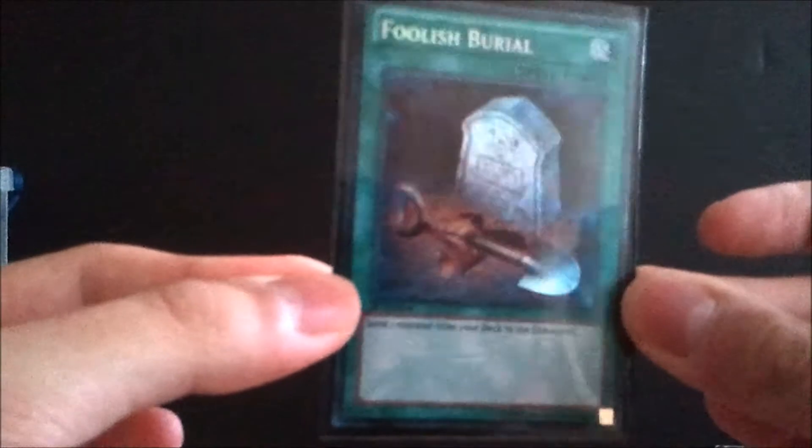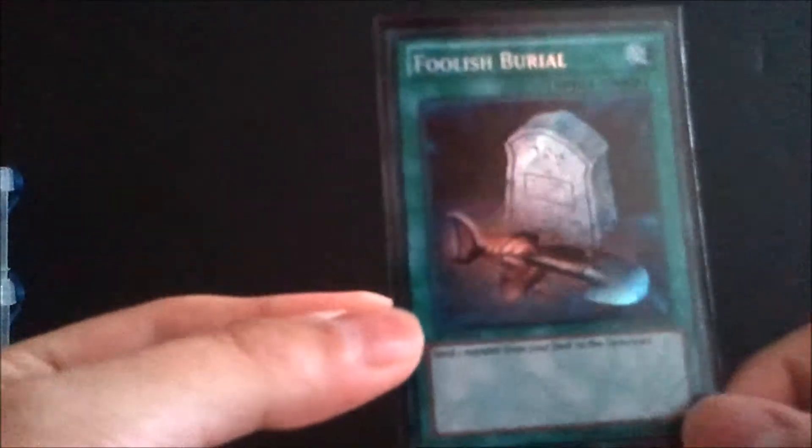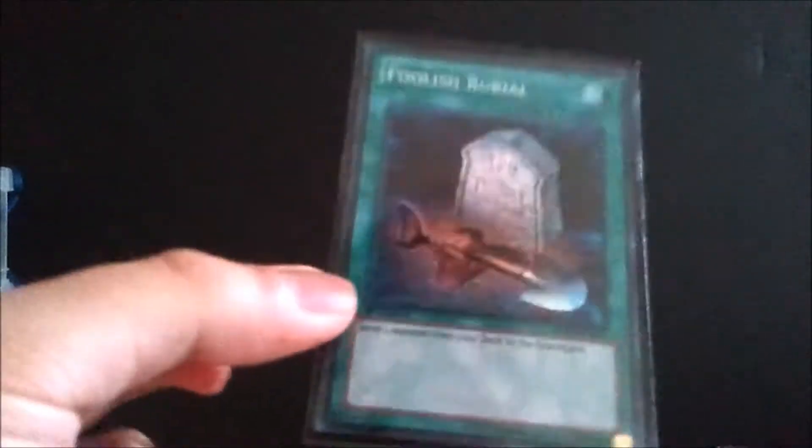The last spell on the side is Foolish Burial — I use it to put Gravekeeper's Visionary in the graveyard when doing the beatdown strategy, then use Gravekeeper's Stele to get the card back. This is the foil version from Joey's World that I pulled during our review. This card runs about three bucks.